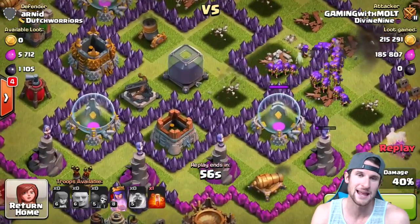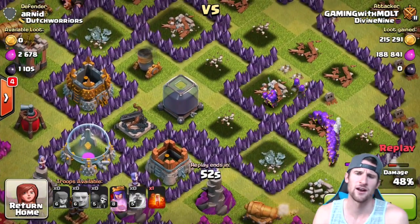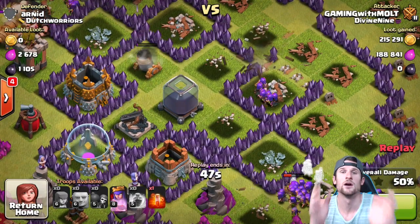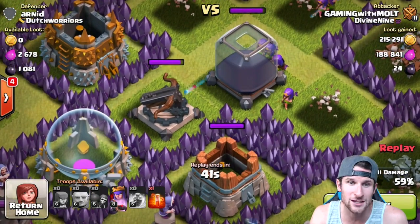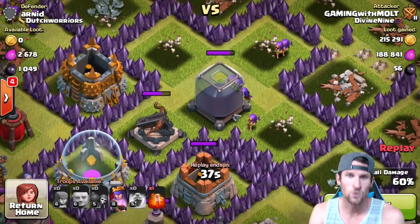Take it down real quick. And then look at this - I swear this was one of the weirdest things ever. I'm not gonna say the word glitch. Watch - they go over here, they run past the dark elixir and start shooting that. What are they doing?